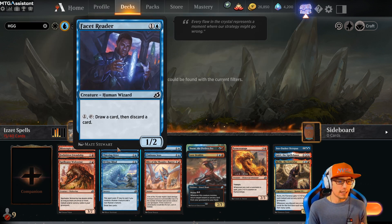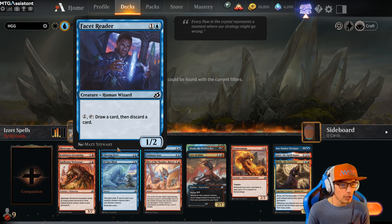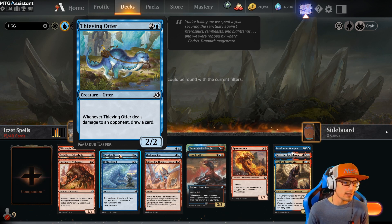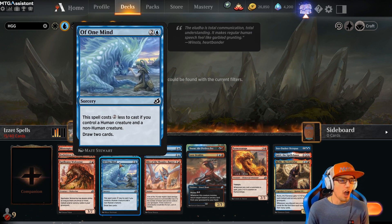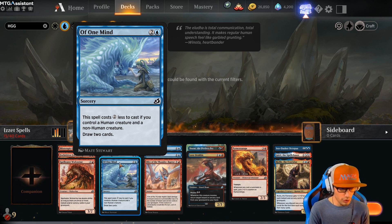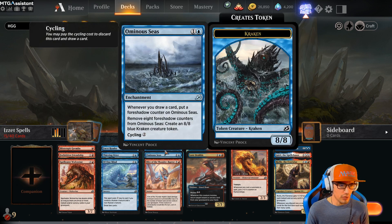Facet Reader for two — it's a 1/2. You can pay one plus tap it to draw a card and then discard a card. Thieving Otter for three — it's a 2/2, and whenever Thieving Otter deals damage to an opponent, draw a card. Of One Mind — the best card in the deck almost. For three, this spell costs two less to cast if you control a human and a non-human creature: draw two cards. That combos really well with Forbidden Friendship.